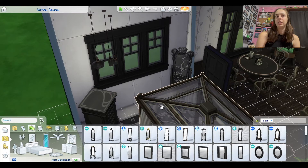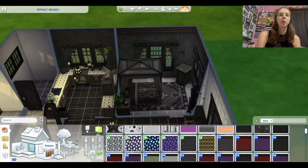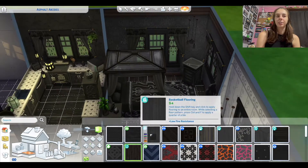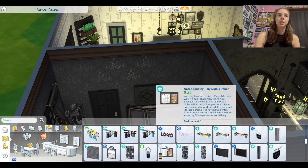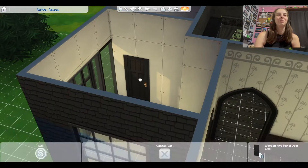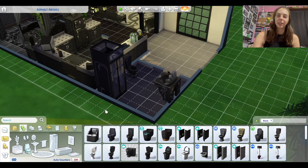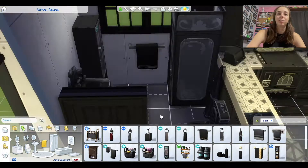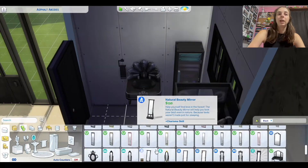I will definitely be continuing these. I like making them. I think it challenges me to build. I don't know if I'll continue with just houses — maybe I'll do like a gym or a bar. I'm trying to think of what other public spaces to do. I will definitely go down the list of colors using the wheel, deleting the colors I've already used. So for the next one, I will remove black from the list.